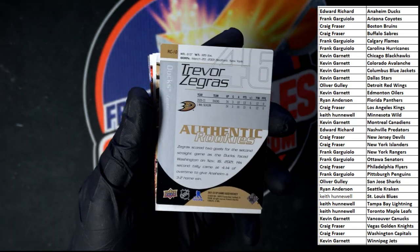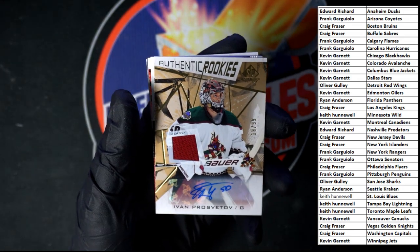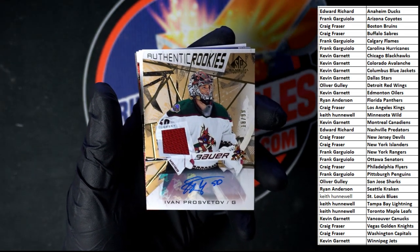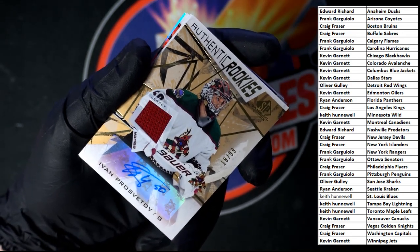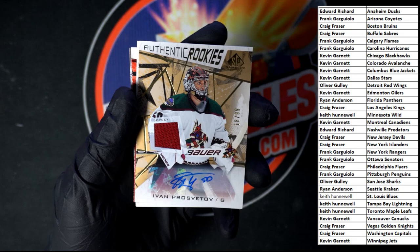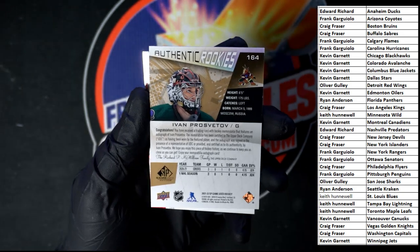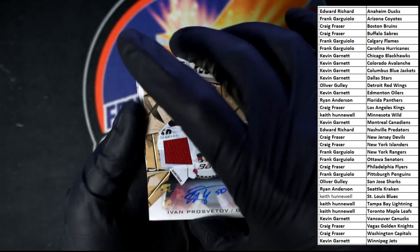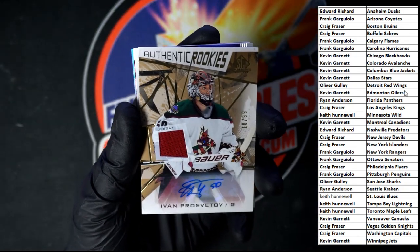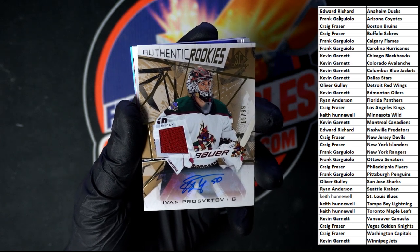Behind that first auto we've got Ivan — that's all I'm gonna go with — it's Ivan, and that is 18 of 99. Pretty sharp right there, very nice. This one going to the Coyotes — let's see who's got them — going to Frank G with this one.